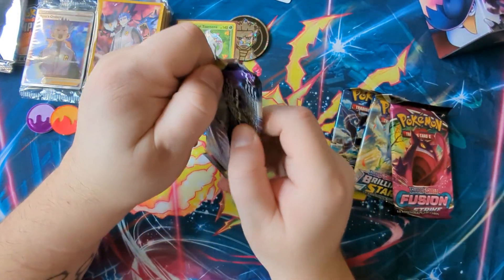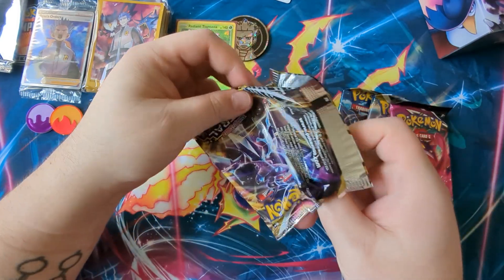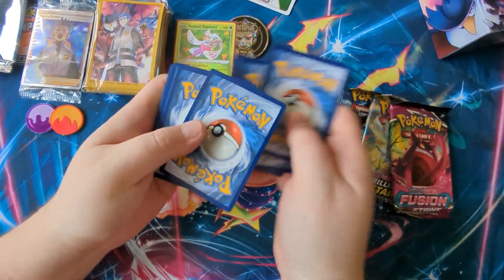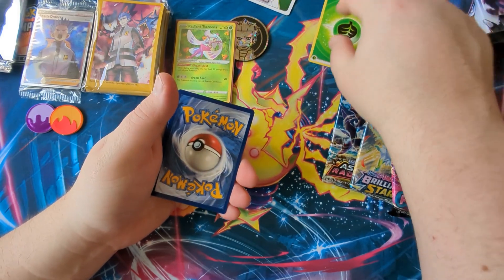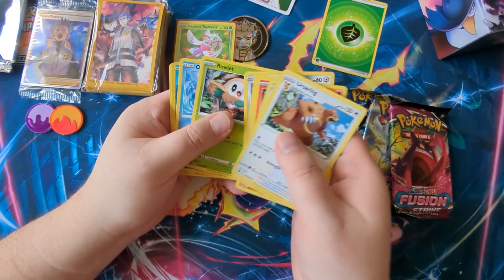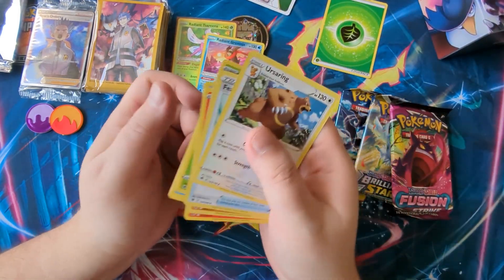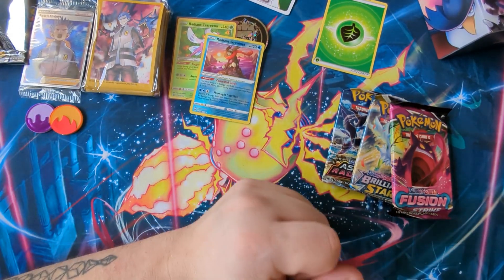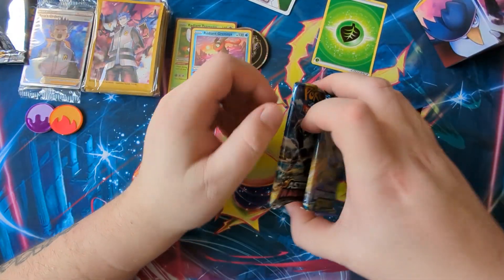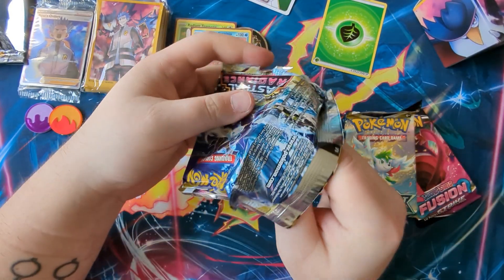Let's go Astral Radiance — hoping for at least one or two good pulls to make this more worth the money. One two three to the front and flip off the energy. We've got Ursaring, Feather Ball, Happiny, Ponyta, Chatot, Bronzor, Rowlet, Oshawott — oh! A Radiant Froakie! I've just bought one of those for my decks as well, so two is always good. Let's get the frog in its sleeve — that's a good pull!